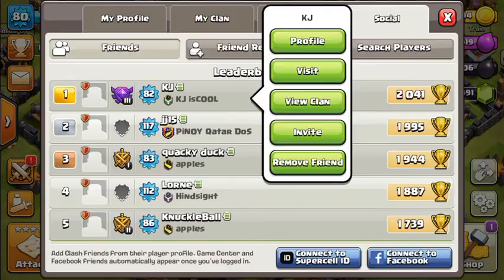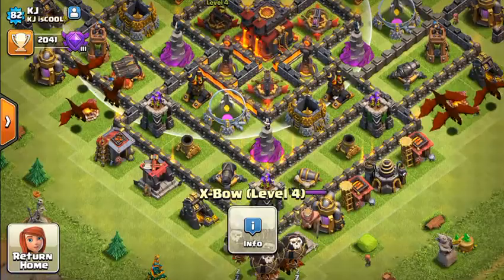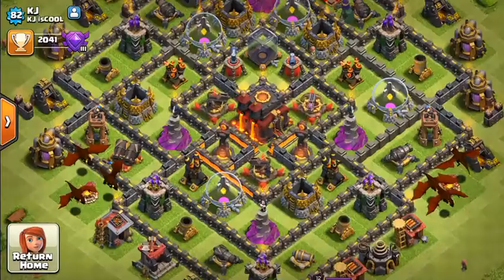KJ — he's the best at Clash of Clans out of my friends. Inferno Tower, Inferno Tower, Inferno Tower. Terrible air defense, it's worse than mine actually. Yes, I've got a better air defense, and I've also got a better Wizard Tower than him.